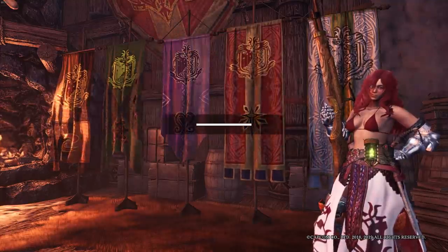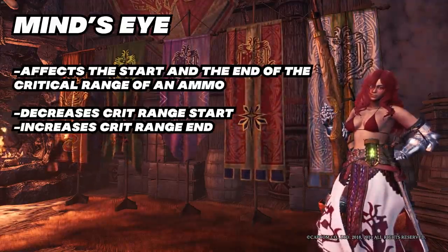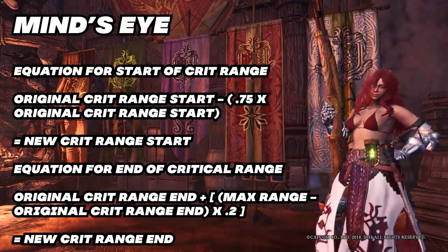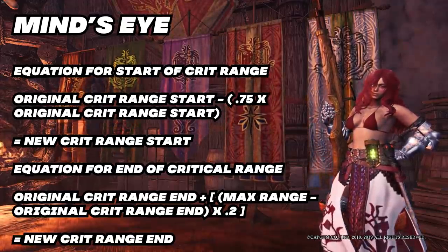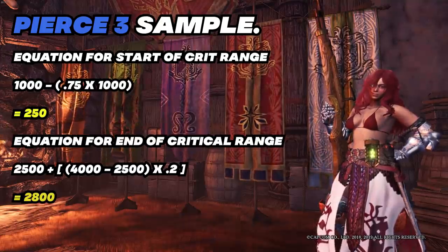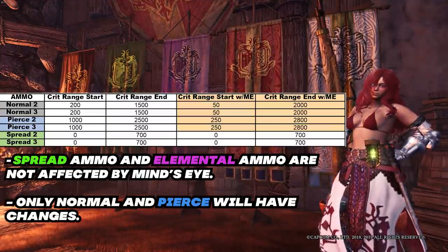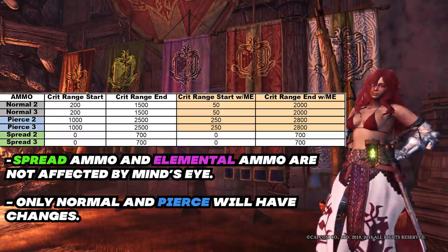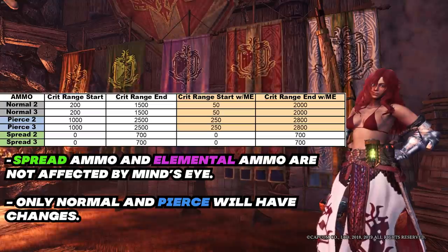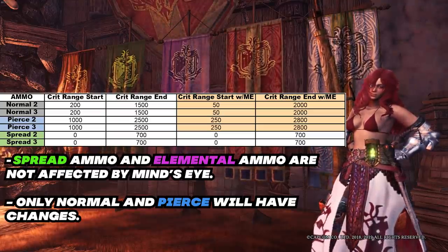Now let's talk about mind's eye. Mind's eye affects the start and the end of critical range — it decreases the critical range start and increases the critical range end. Here is the equation showing how mind's eye affects each ammo type. Using pierce 3 as the basis, I've already computed it for you. As you can see in the table, the end of critical range is never our concern for gunning. Spread and elemental are already at zero critical range start, so mind's eye is pointless for those ammo types.